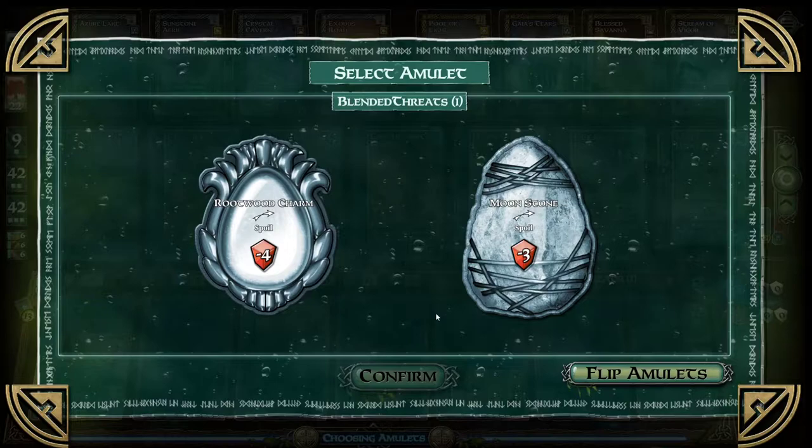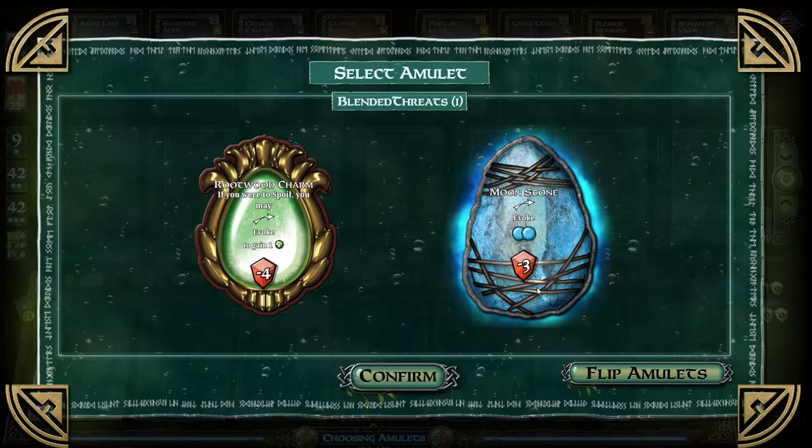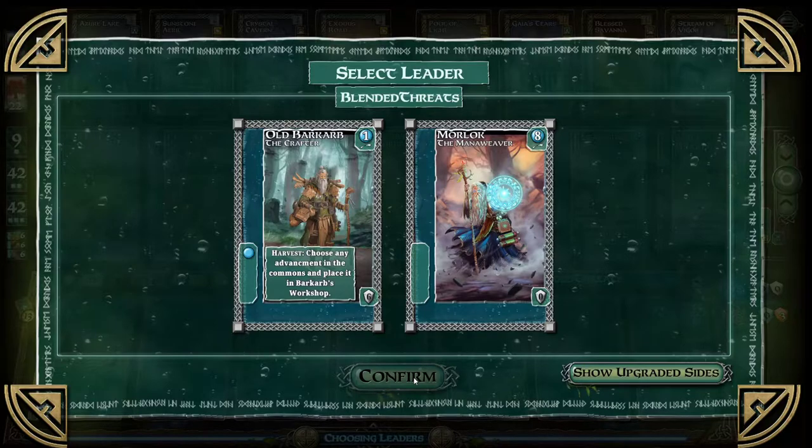I'll do that one. Spoil minus 4. Spoil minus 3. If you were to spoil, you may evoke to gain that. I don't want to lose points, so that's the less point loss. I guess I'll go that one. So as evoke, you get 2 mana. And then this one's me, so I get to choose my hero.